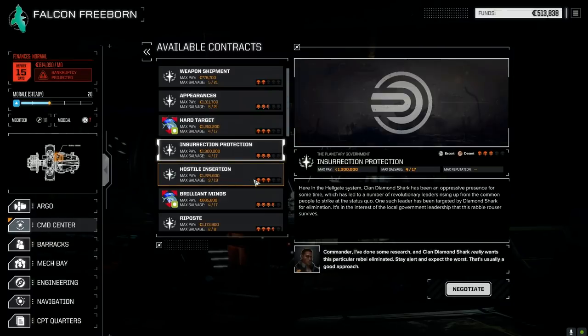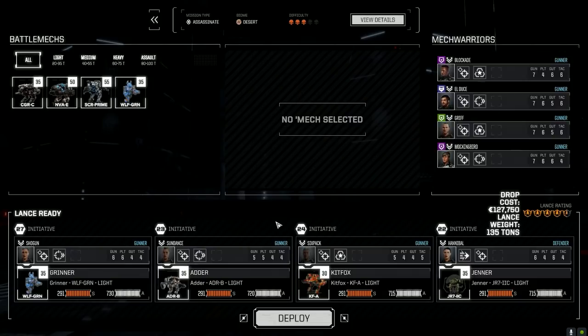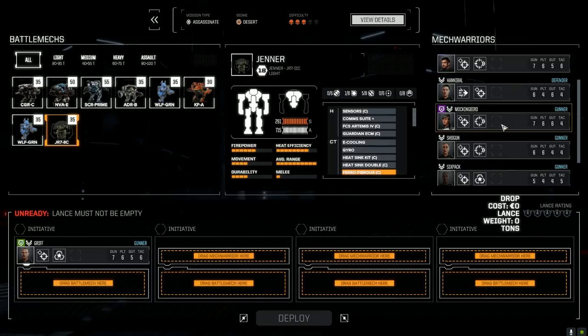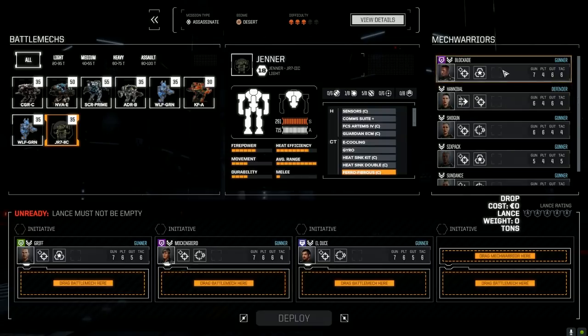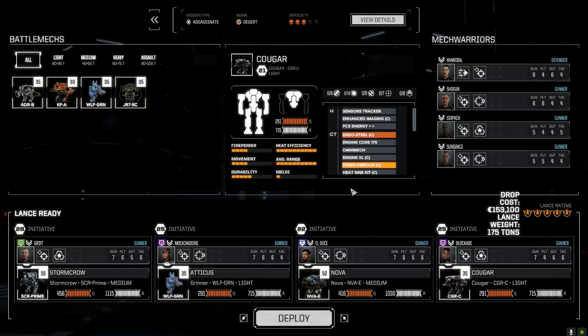Let's go to contracts. We've got a mission here - no hard target - for our main lance, so we're going to take this and go full salvage. It's three skulls against pirates. There's probably going to be two lances most likely. We're pretty close to getting another medium mech - we've got four parts of different versions of Griffins, four parts of a Gorilla which is like a Bushwhacker, and five parts of Novas. That's the Atticus and Cougar. Let's deploy.